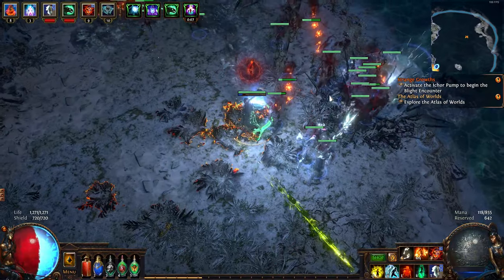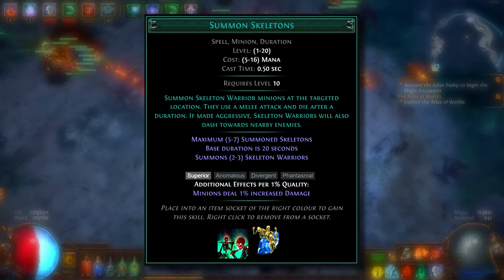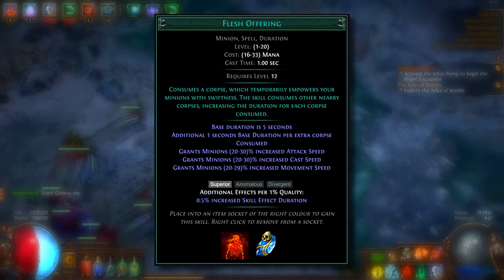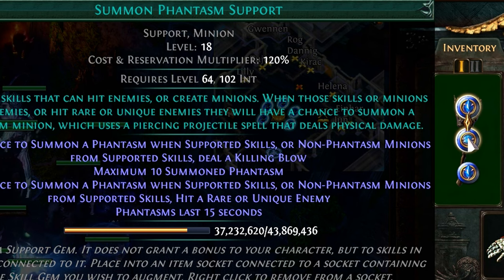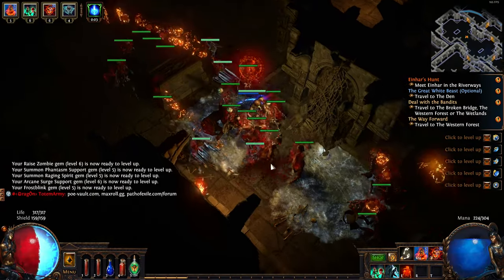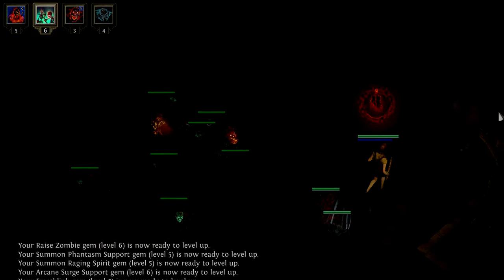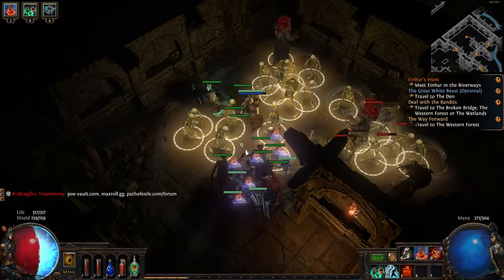Now, the build. I went with all minion skills I could get my hands on: Raise Zombie, Summon Skeleton, Summon Raging Spirit, which were supported by gems that would give attack speed, movement speed, life, life regen, and so on. Additionally, I added Summon Phantasm to SRS, because more minions. On top of that, I also had to have a traversal skill. I have to say that the early game had a bit too much minion management for my taste, mostly because Summon Skeleton and SRS are minions that live for a specific amount of time and then just die off, so you have to resummon them over and over again.